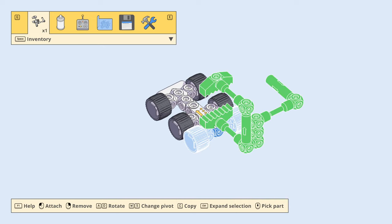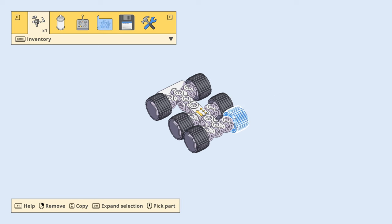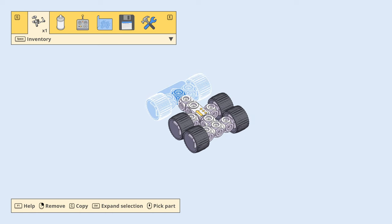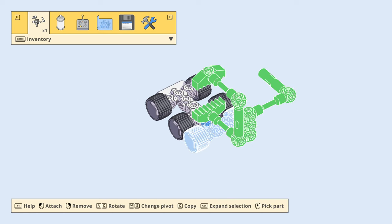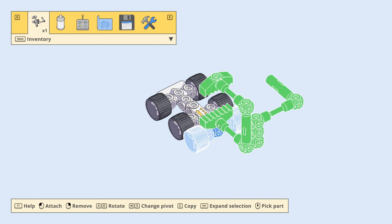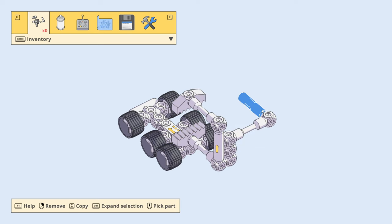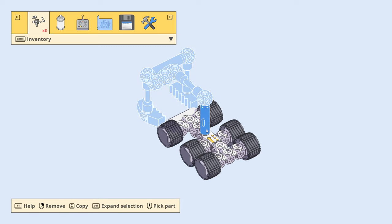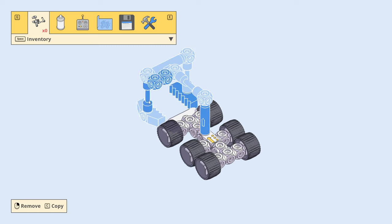All I'm saying is it's finickier than I would like. The root part is still the claw even though I selected it in a different order. That's not good. I just want it to be like Kerbal.